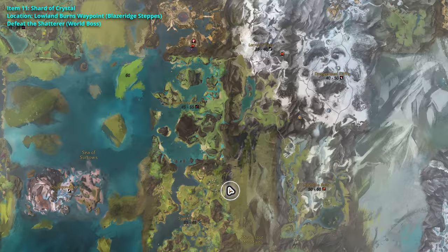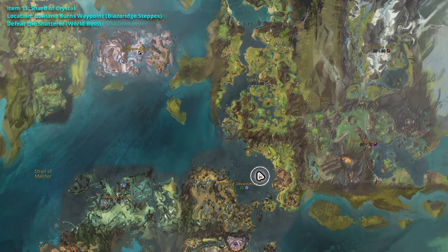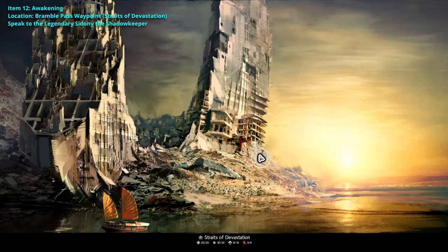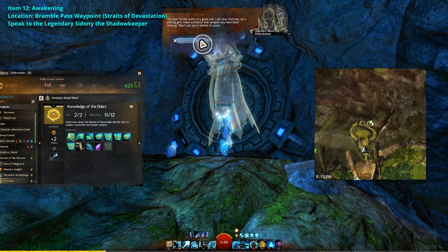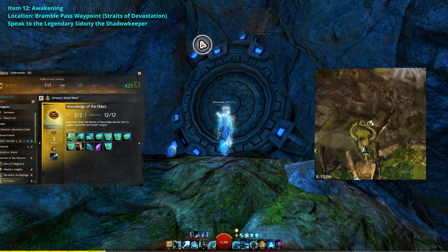Once the 3 world bosses have been defeated, head back to the Bramble Pass waypoint for the final step. Go back to Sidney the Ghost in the same cave behind the vines and speak to him. Speaking to him will complete the achievement and reward you with the Knowledge of Elders Torch.